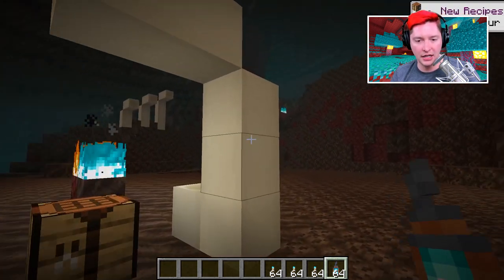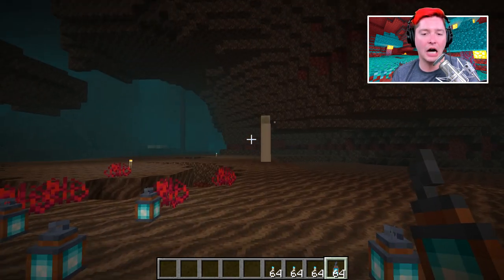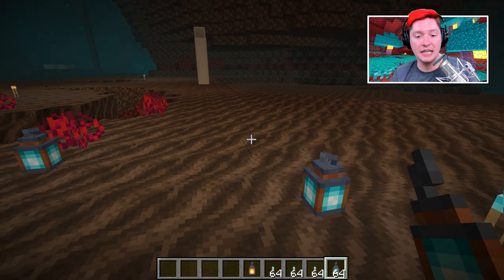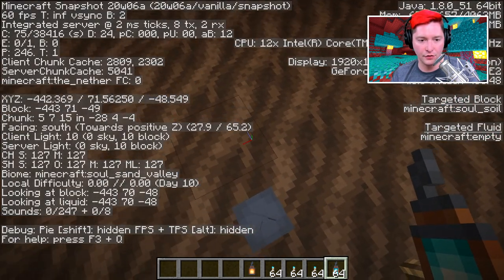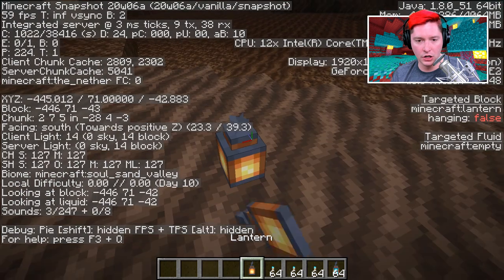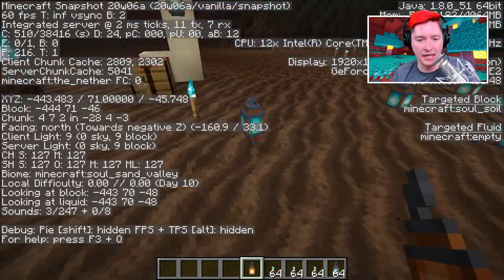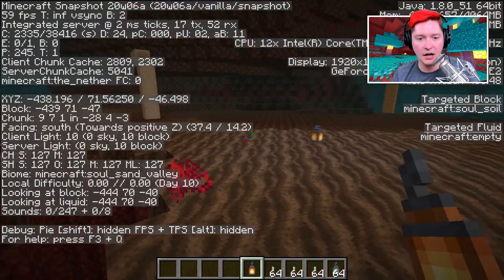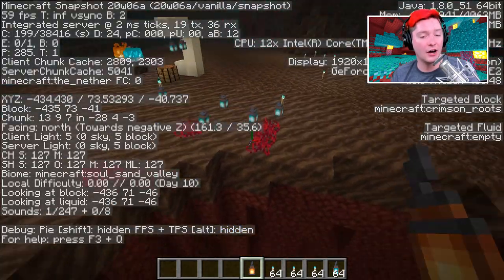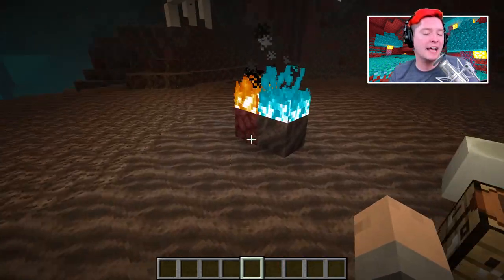These lanterns work exactly the same as other lanterns — you cannot hang them on the side of things, but you can hang them on the bottom or rest them on the top. The soul fire lantern also outputs a little less light: light level 10, compared to a normal lantern's light level 15. So the soul fire lantern outputs the same light level as the soul fire torch.